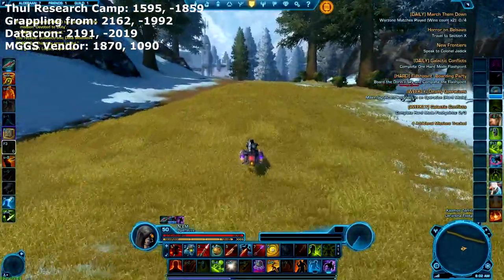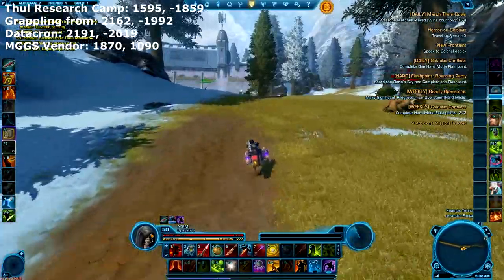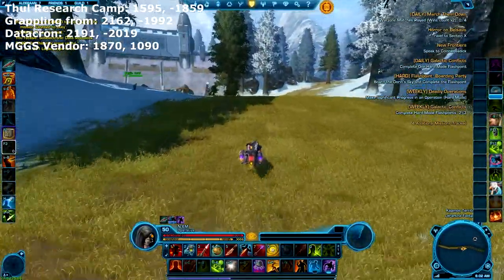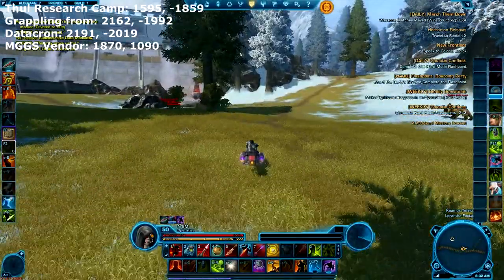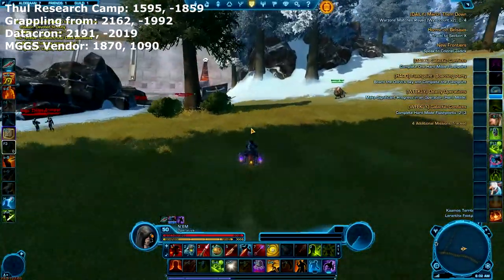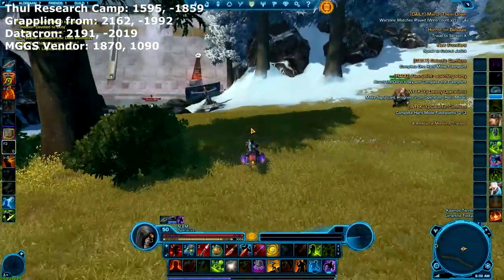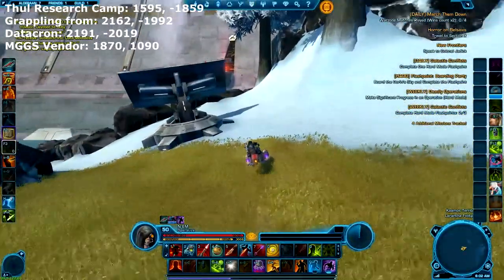You do need the MGGS, or Magnetically Guided Grappling System, for this datacron. Some people say to use the ladder and just jump, but I do recommend that you buy this because you also need it for the plus 10 all stats datacron as well. You can see the coordinates here in this video, and I will be soon adding another video that will show you where that is — you'll find the link in the description.